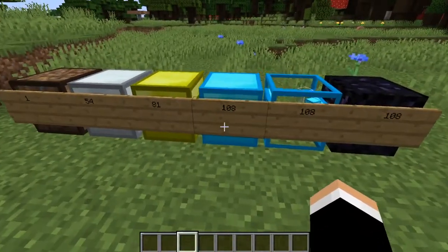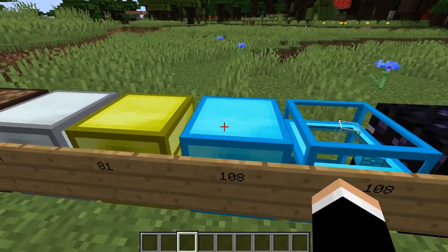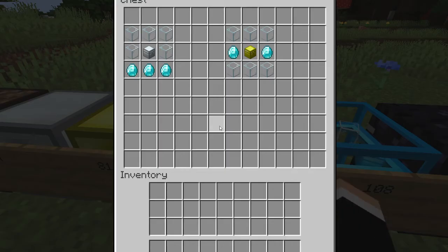But the next one is even more crazy — the diamond chest. Are you sure you're ready? One, two, three. Boom, look at all that space. That's almost covering my whole screen. And this is a little bit of a different recipe — it's not just a chest surrounded by diamonds, it's a little more complex. If you want to use an iron chest as the base, you need five glass at the top and then three diamonds at the bottom.